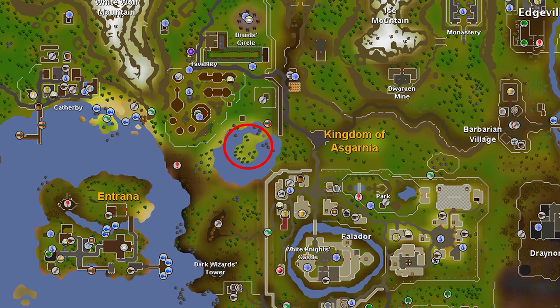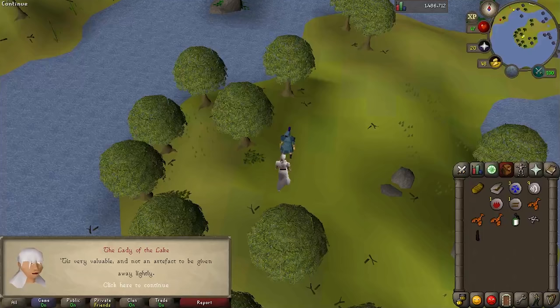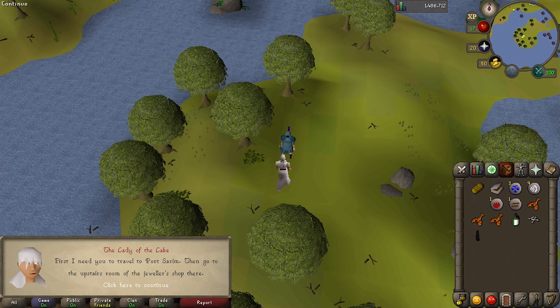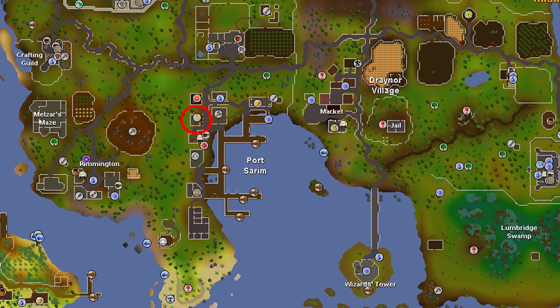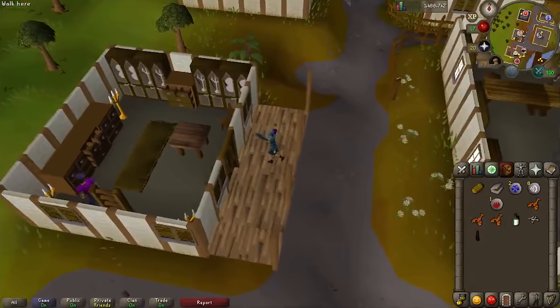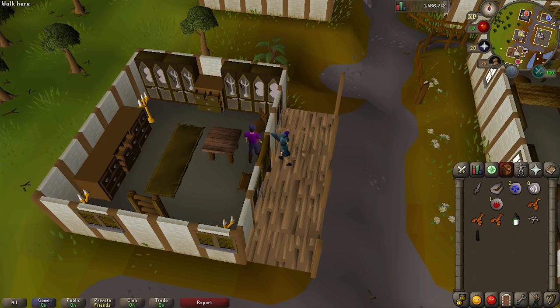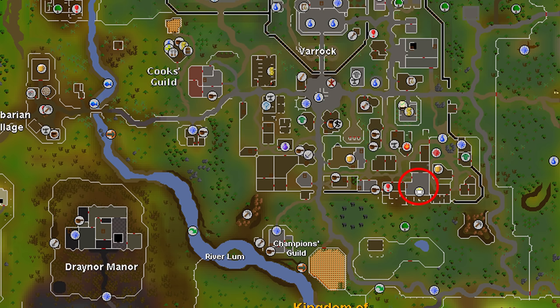Now we have to get to this little peninsula south of Taverly. If you've got a Falador teleport, use that now and then run the rest of the way. Find the Lady of the Lake and tell her you seek the sword Excalibur. She says she's got it, but we have to prove we are worthy of it. She says she's arranged a test at the jewelry shop in Port Sarum. Make your way to Port Sarum with your favorite method — I'm using teleport to house because my house is in Remington, but if you've got a charged Amulet of Glory head to Draenor, or it's not that far to walk either. As you approach the jewelry store, a beggar will approach you and ask for some bread. Give him your bread and surprise — it was the Lady of the Lake in disguise. She gives us Excalibur.